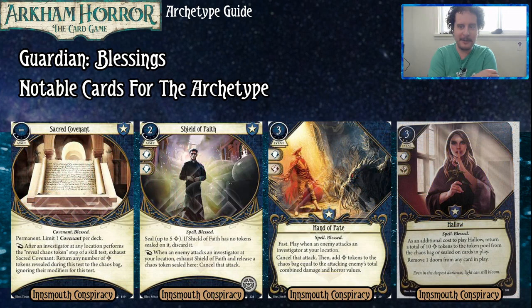Sacred Covenant is a must-buy permanent for this archetype at two experience — you can have one per deck. As a reaction, after an investigator at any location performs the reveal chaos token step of a skill test, you exhaust Sacred Covenant and return any number of blessed tokens revealed during this test to the chaos bag, ignoring their modifiers for this test. So if you reveal blessed tokens that aren't helping you pass and Nephthys isn't in play, you can just put those back in the bag. This ensures you actually get use out of your blessed tokens instead of wasting them. It's a very high priority buy for this archetype.